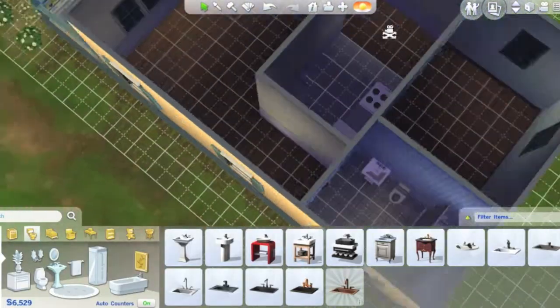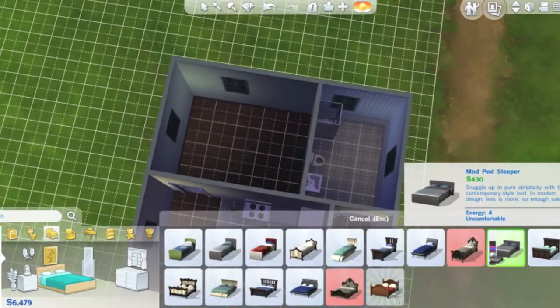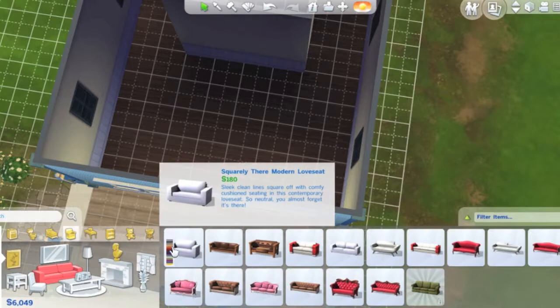Onto the bathroom — just a simple sink, the cheapest sink you can actually get. The shower though, eventually I upgraded it because the Sim kept complaining that it was a lousy shower.